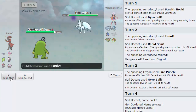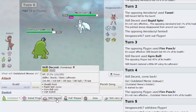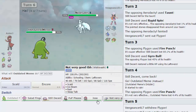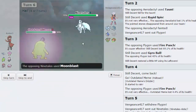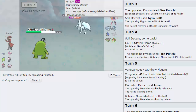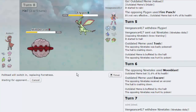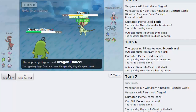He goes into Ninetales, which gets rid of my Rain and sets up Hail. He might go for Freeze Dry. I can't really switch in Beware since I'm not sure it can take Freeze Dry into Moon Blast. Let's go for Encore - he goes for Moon Blast. So we Encore him into Moon Blast and go out into Fortress to eat it up. He switches out into Flygon, so I go right back out into Politoed to get my Rain back up. He just goes for Dragon Dance.